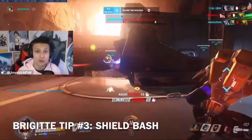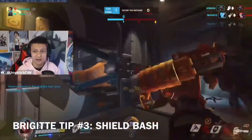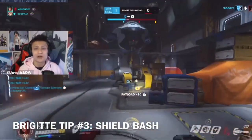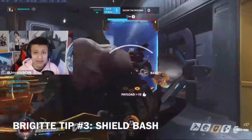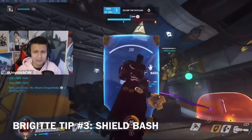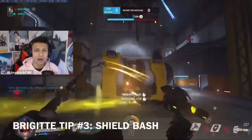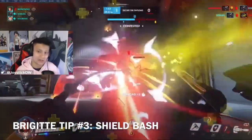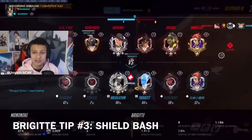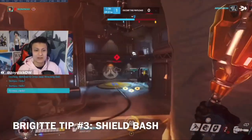Number three: let's talk about shield bash, which is arguably Brigitte's strongest ability. Not only can you stun targets in front of you, but you can also use it as a mobility tool to escape enemies pushing forward. If you find yourself in bad positioning — say you're too far forward — you can turn around 180 degrees, shield bash out, and jump right after to get an extra leap forward. That's a more advanced tip that I don't think a lot of people know about: shield bash then jump for extra distance.